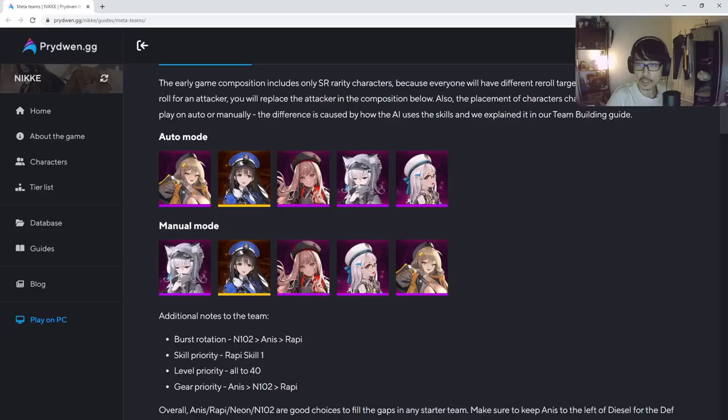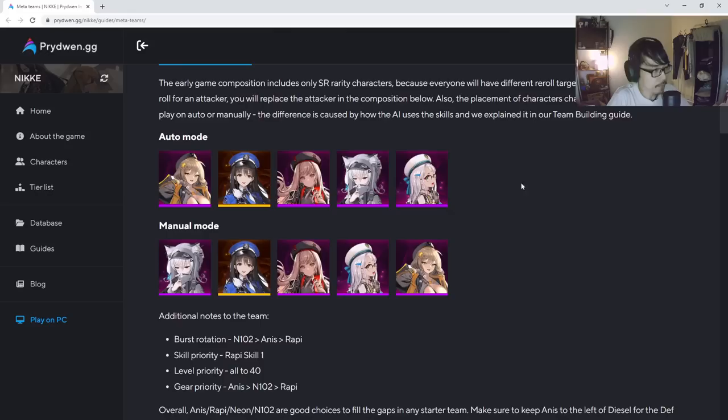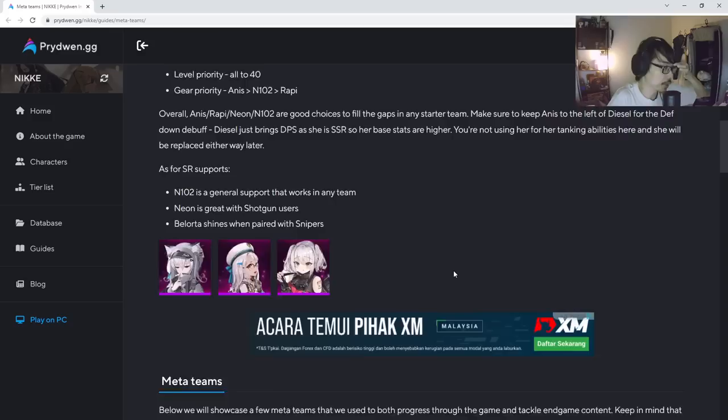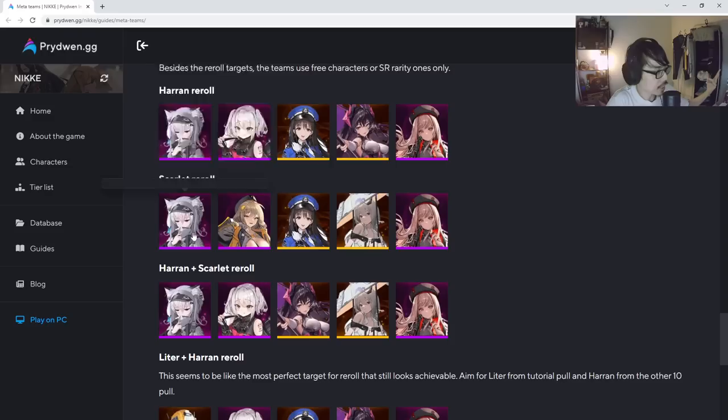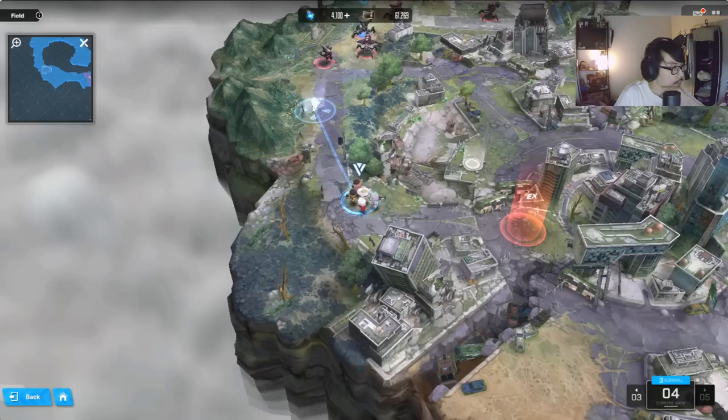I'll give you guys a sample as well — this is from prydwen.gg. A good sample team is Anise, Diesel, Rappi, N102, and Neon. This is a pretty free-to-play team, easily accessible to a lot of players. In auto mode and in manual mode you can swap the orders around slightly. There are also teams for rerollers depending on who you reroll for — if you get Heron, or if you get Scarlet, there's a decent team composition for each. I'll leave the post linked in the description so you can check it out.